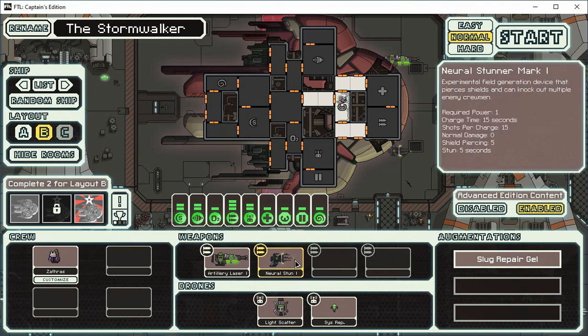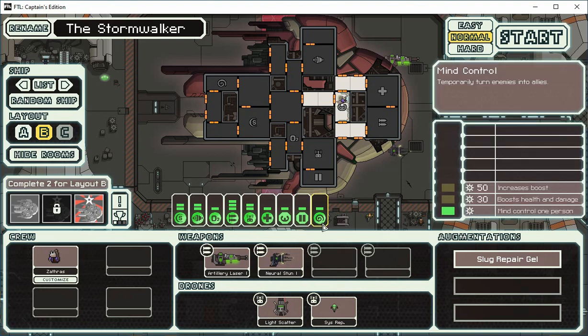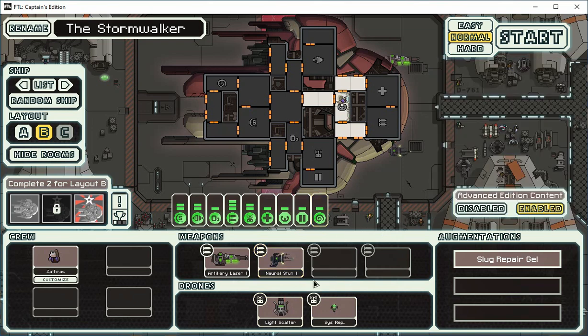So that's the strategy: pick up weapons that can strip one shield and let the hypnotize, scatter, and neural stun keep the enemy weapons down while the light scatter murders all the crew. That's our intro — see you in the next video when we play through it.